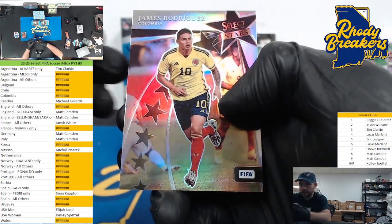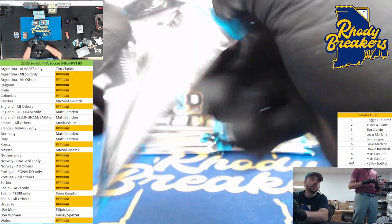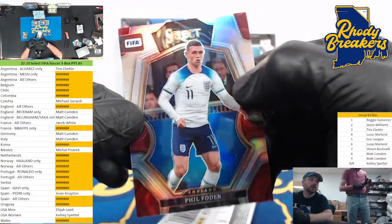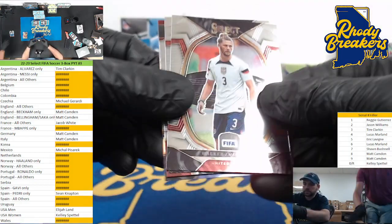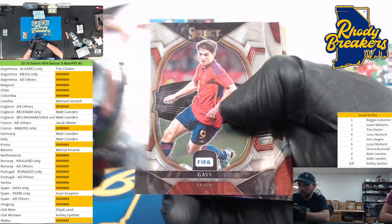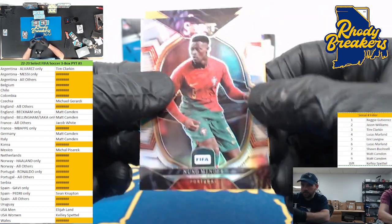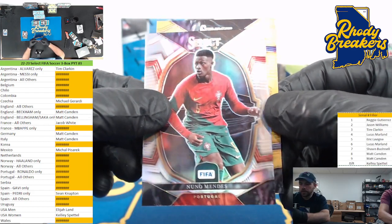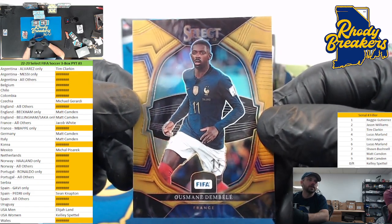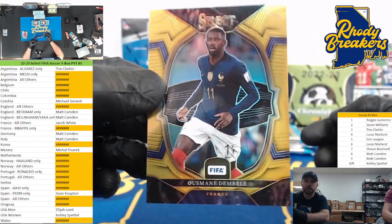Phil Foden on the silver and James Rodriguez Select Stars. The Foden silver - card number 120, he's in the England all others which is in the filler, so that goes to the zero spot. Gold gold, good luck on this goldie - it is Dembele for France, that's the France all other spot. Jake, Dembele gold, one out of ten! Jake, goldie right out the gate, second pack.